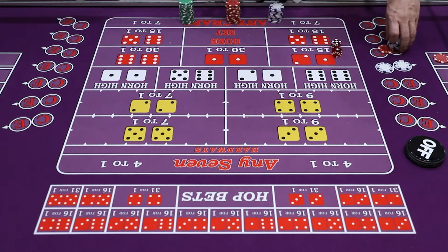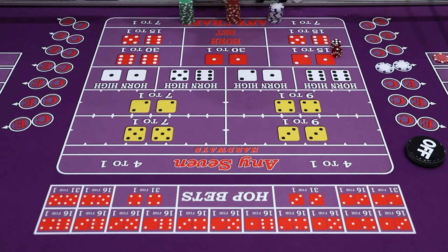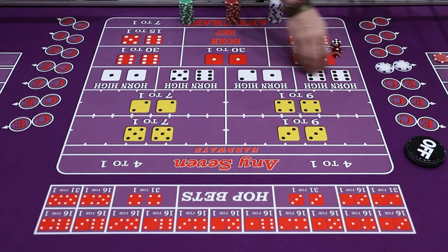So a $2 C&E — you get a bonus. Betting the C&E is like taking insurance and being overtly positive, hoping that you roll that eleven and get some bonus money.